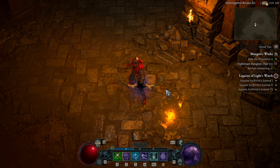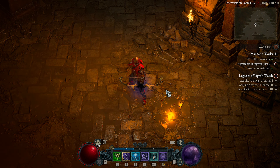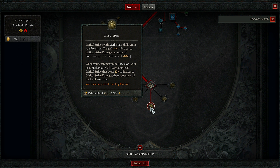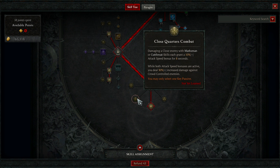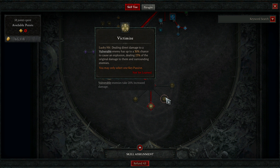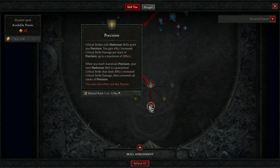For the key passive I went with Precision. Critical strikes with marksman skills grant Precision stacks, giving 4% increased critical strike damage per stack up to 20. At maximum Precision, your next marksman skill is a guaranteed critical strike dealing 40% increased critical strike damage, then consumes all stacks. This is unbelievably good with Barrage — you're throwing out criticals constantly, and when that guaranteed proc hits it's a massive damage spike, especially against bosses and elites.